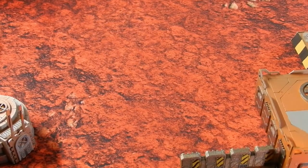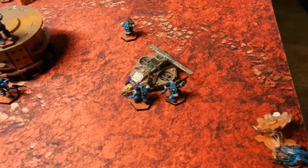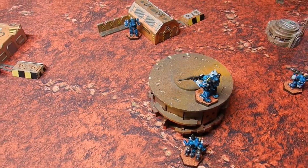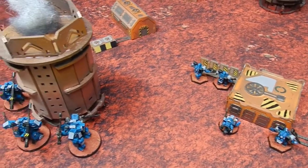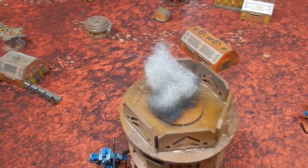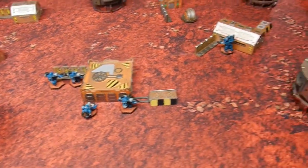We rolled off to see who deploys first — Nukle is deploying first. For Nukle's deployment: combat group one is on the far right with a Crusader on top of a building and a Jerboa behind it; another Crusader in the middle; four Shazers and a Jerboa in the center building; three Chevaliers behind the giant factory piece; and a Cracer on the far left.